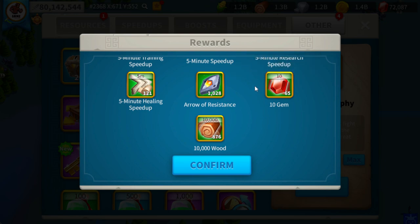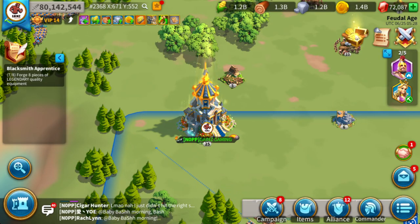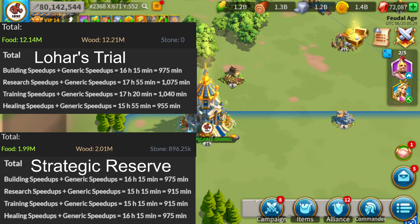For the numbers: Lohar's Trial brings in 12.14 million food and 12.21 million wood. For speed ups we have training speed ups of 17 hours 20 minutes and healing speed ups of 15 hours 55 minutes. Strategic Reserve gives 1.99 million food, 2.01 million wood, 896,000 stone, with 16 hours 15 minutes of healing and 15 hours 15 minutes of training speed ups. Overall, speed ups are very even, but for resources Lohar's Trial is definitely the place to be.